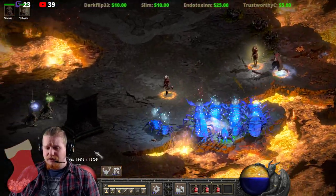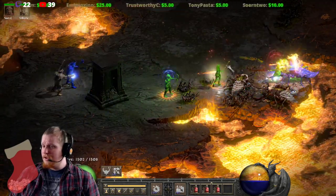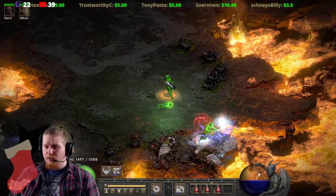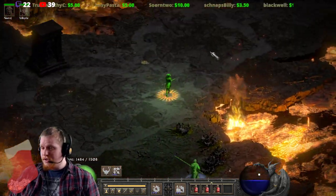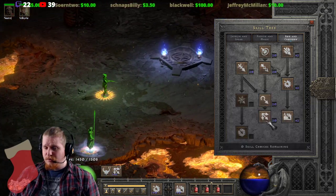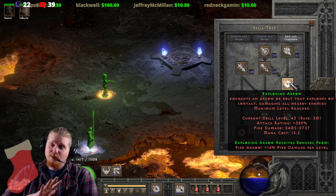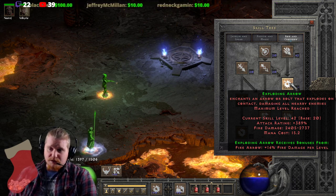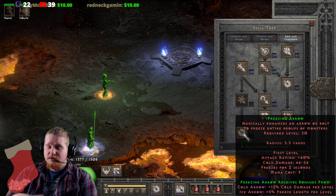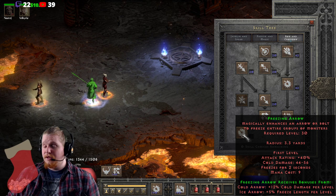In densely packed groups, it just annihilates the monsters, even in P8. Now, versus between the two - Exploding Arrow versus Freezing Arrow - Exploding Arrow definitely has no crowd control by comparison to Freezing Arrow. Freezing Arrow literally freezes everything solid. And if it doesn't freeze it, it chills it. And if it doesn't chill it, it's probably a ghost or something immune to all sorts of chilling effects.